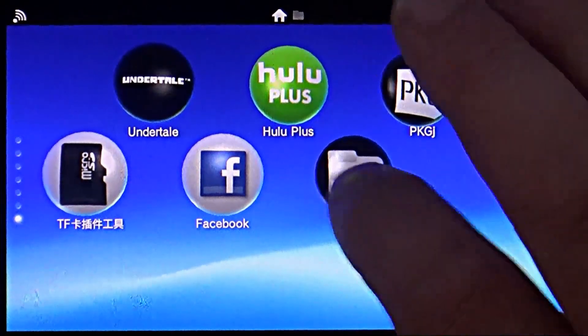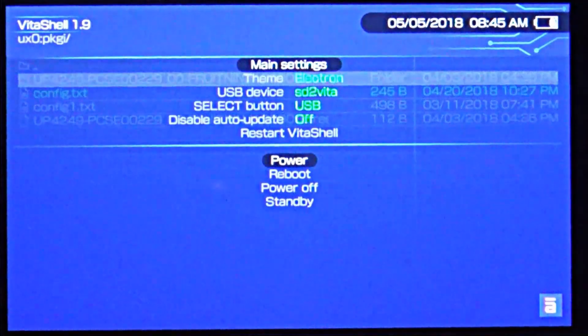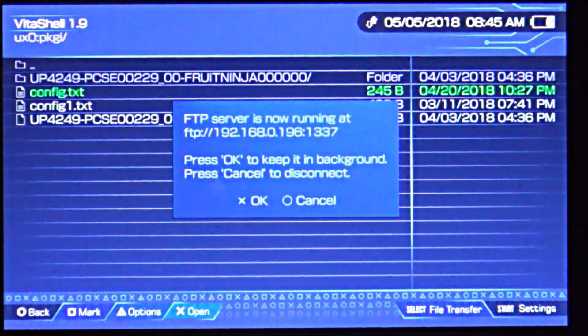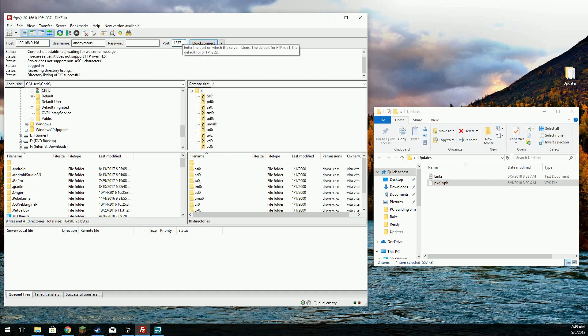We're going to launch VitaShell and make sure we're set to FTP mode. We're not, so let's change it over. All right, now we're headed over to the computer and going to the PSP area.